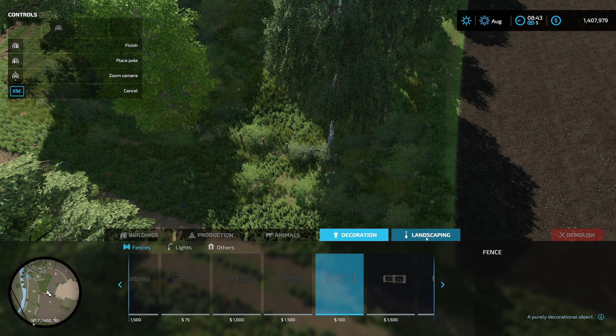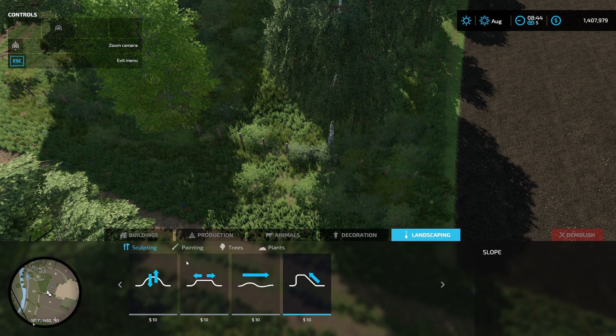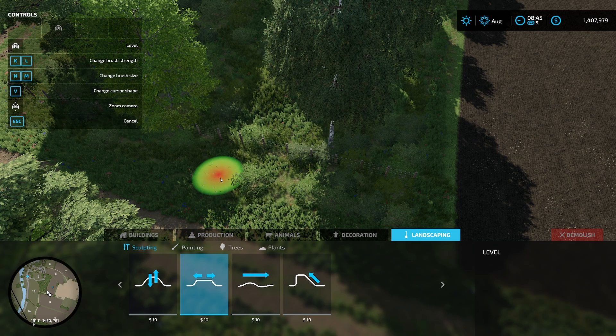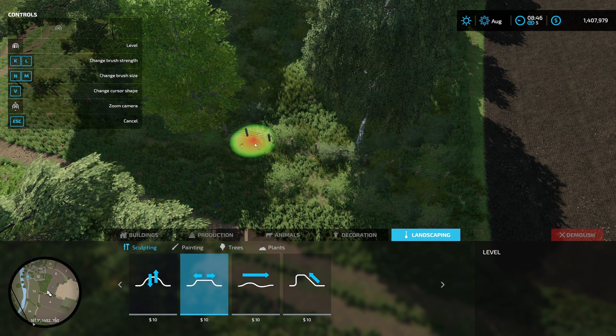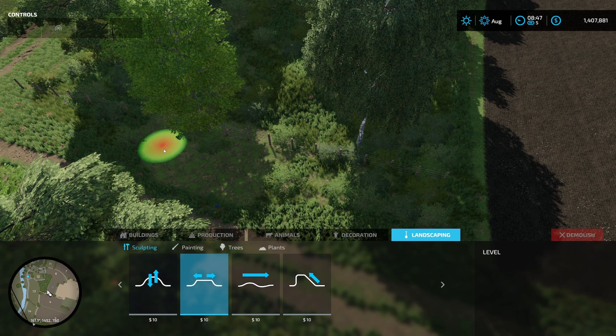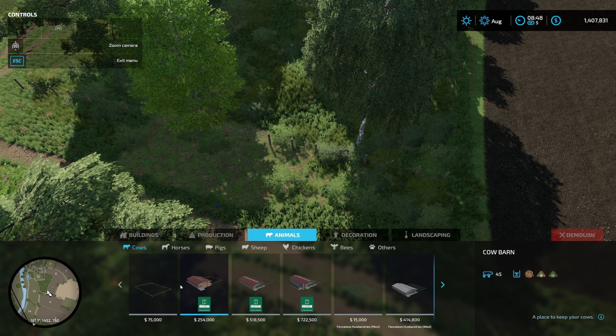What I've found with these husbandries — and the fenceless pastures in particular — is that the water trigger for those that require water is just a fraction low. To deal with that and also the aesthetics at the front, the simplest approach is to do a very small amount of landscaping. The water trigger is going to be around about here, just off to the right of center, and we need to make sure the land is low and levelled off to give us a flat section for our troughs.